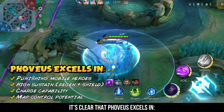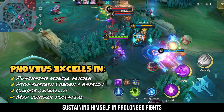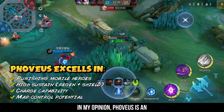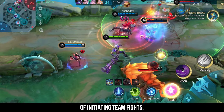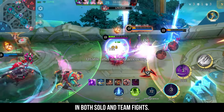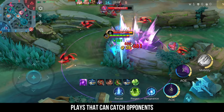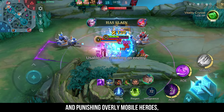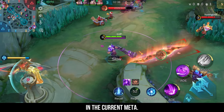Throughout the gameplay, it's clear that Fovius excels in punishing mobile heroes who rely on dashes or blinks, sustaining himself in prolonged fights with his shield and healing, and controlling the battlefield by disrupting enemy positioning. In my opinion, Fovius is an exceptional hero for players who can confidently play charge heroes and understand the details of initiating team fights. His ability to capitalize on enemies' mobility makes him a unique and powerful asset in both solo and team fights. With his revamped skills, Fovius now offers even more versatility, allowing for aggressive plays that can catch opponents off-guard. If you're a player who enjoys taking control of the battlefield and punishing overly mobile heroes, Fovius is a must-try. His potential to turn the tide of battle with well-timed engagements makes him a standout pick in the current meta.